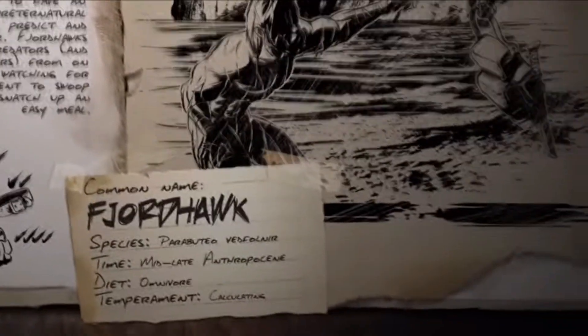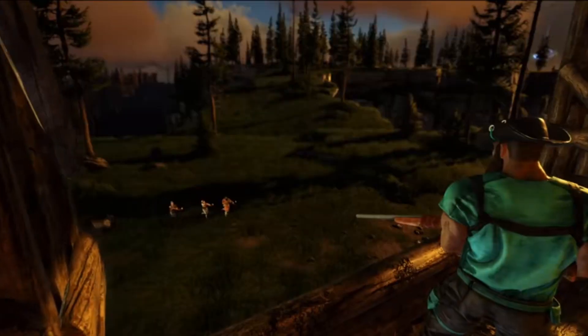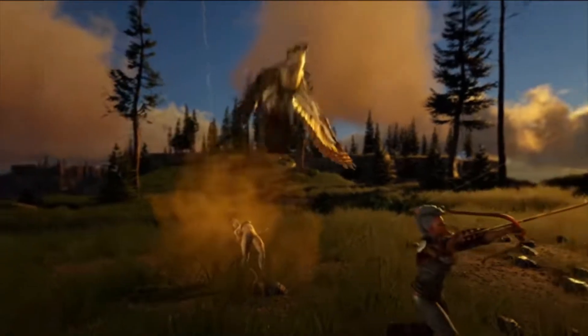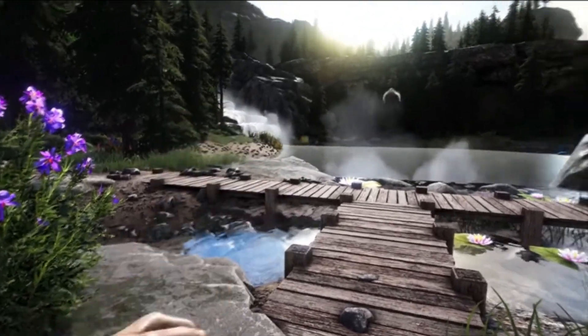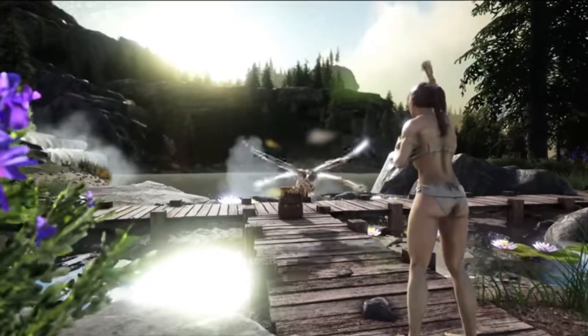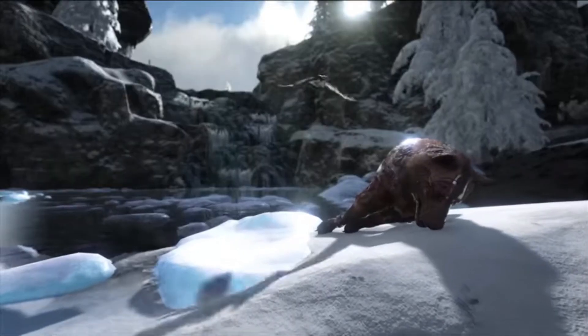Hello! Wildcard has teased the Fjordhawk and I'm sure by now you've seen the trailer. What does the trailer tell us? Well, the Fjordhawk looks like it definitely takes off with our inventory, which is really neat. This concept is going to be awesome if it's pulled off correctly. How will Wildcard do this though?